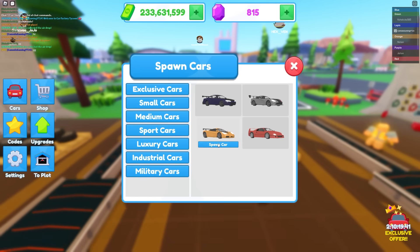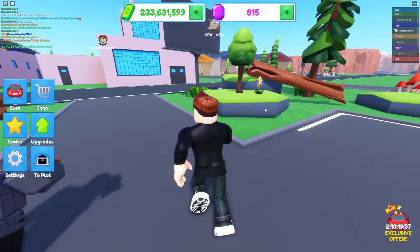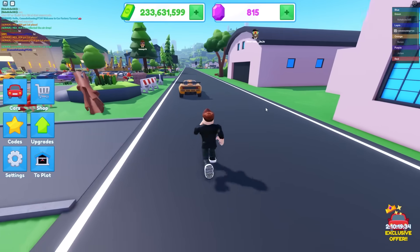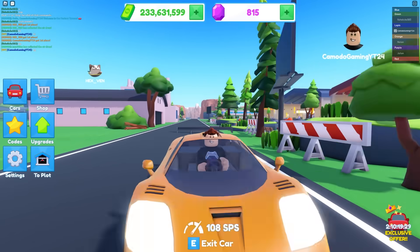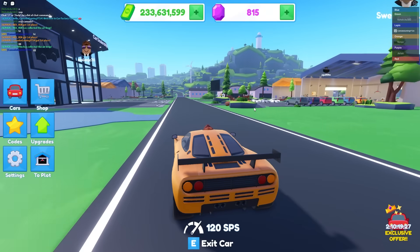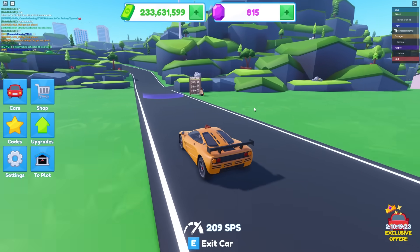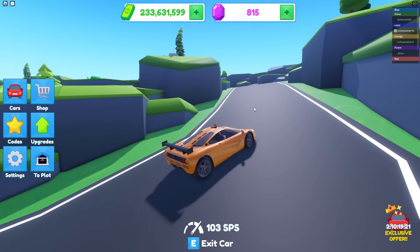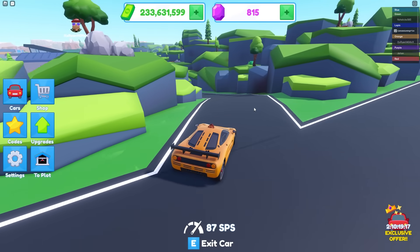That car is pretty cool. Let's try the other car real quick and then we're gonna go to the dealership. We have enough money to buy the other car. Let's hop into this — this one sounds pretty cool. My head still pops up the top. This is a little more powerful sounding, but it doesn't quite go as fast as some of the others — 209, I think the others are like 212.